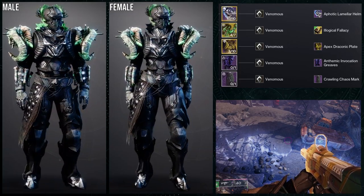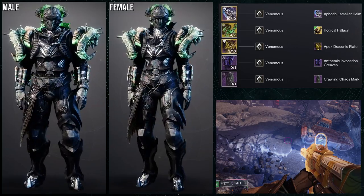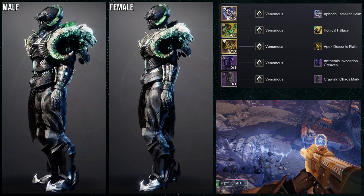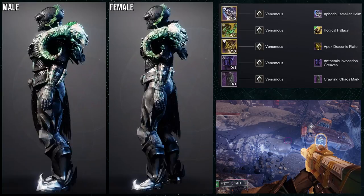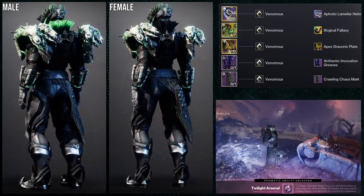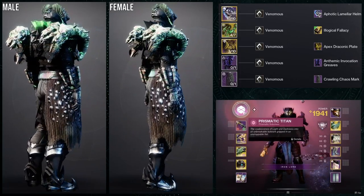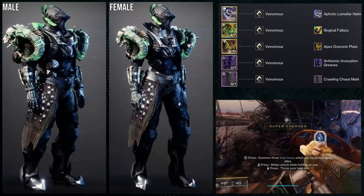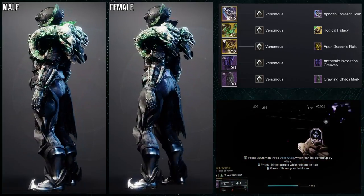For this set, the Aphotic Liminal Helmet with the Apex Draconic Plate is such a great combo. The Crawling Chaos Mark goes really well with it — I love the belt buckle look, it looks really cool. Honestly, the males look way better than the females on this one because the arms look bigger and more proportionate to the chest piece. The females just don't look as foreboding. For the shader, Venomous does a great job at combining everything into one color, and the glow is green, which is what I wanted.